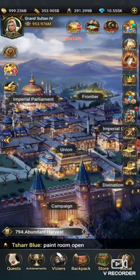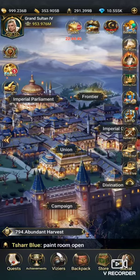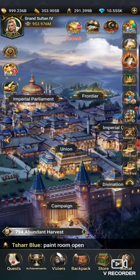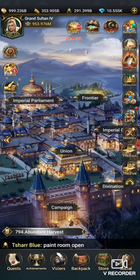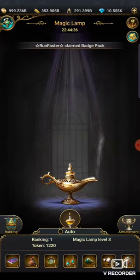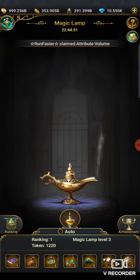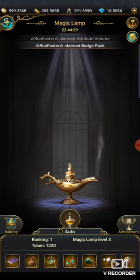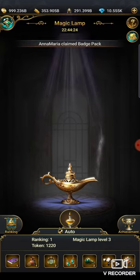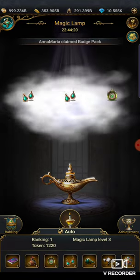Hello hellraisers, tonight I'm gonna give you a very quick tutorial on the magic lamp. There's really not much to know about it, but for this mini game you're going to click on the little icon that says lamp. At the bottom it shows you what prizes you can win — you can win one, two, or three at a time. I always select auto and press the little lamp and let it go through its rotation for me.